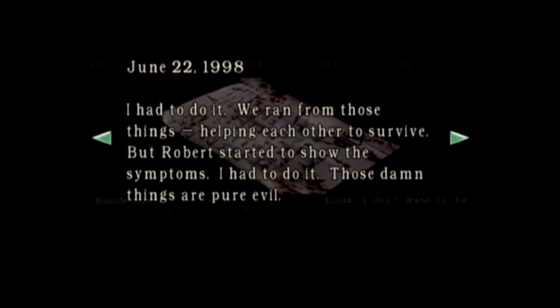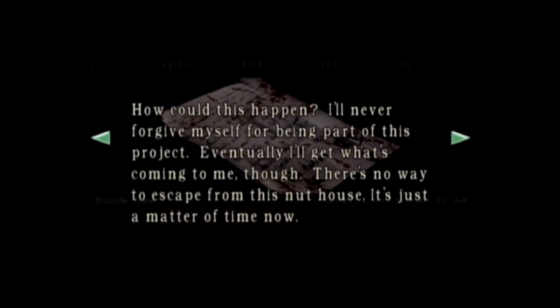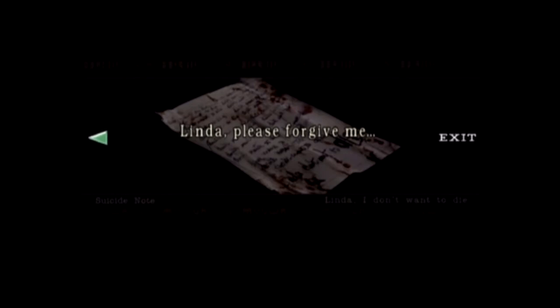June 22nd, 1998: I had to do it. We ran from those things, helping each other to survive, but Robert started showing symptoms - I had to do it. Those damn things are pure evil. There was no other way - he would have done the same if it were the other way around. After I put him out of his misery, I had to leave him in the bathroom. Now I'm probably the last one. How could this happen? I'll never forgive myself for being part of this project. Eventually I'll get what's coming to me - there's no way to escape from this nuthouse. It's just a matter of time. All I need is a little courage to get it done. Please understand, and at least let me end my life as a person. There's a message on the back: Linda, please forgive me.